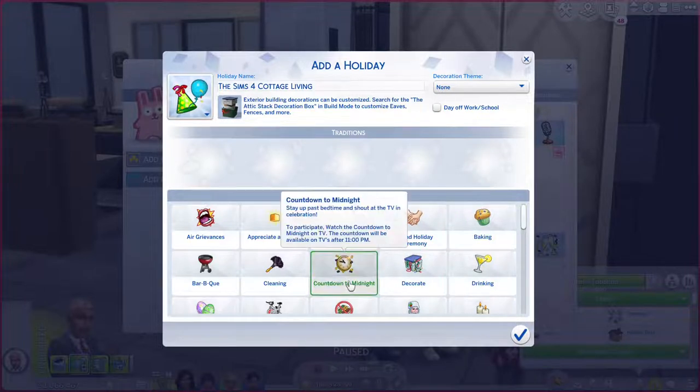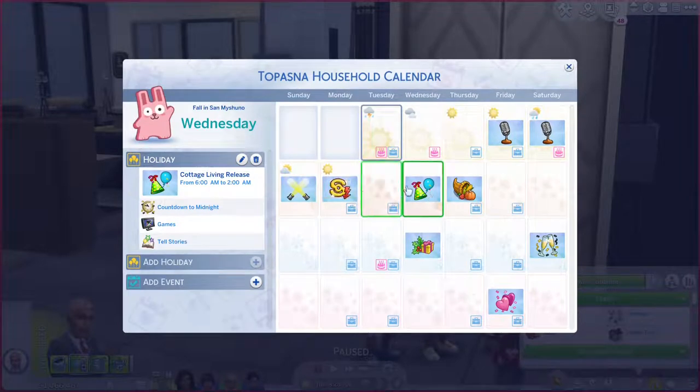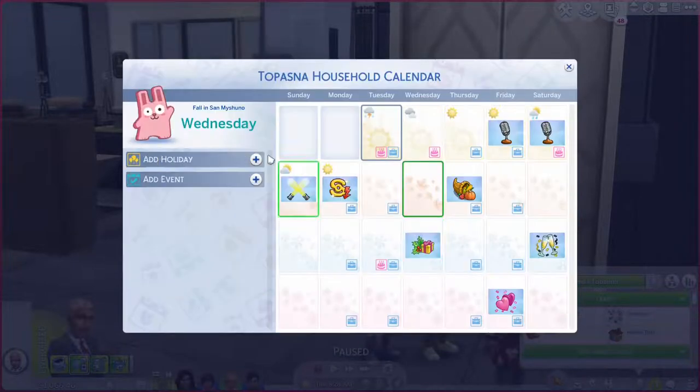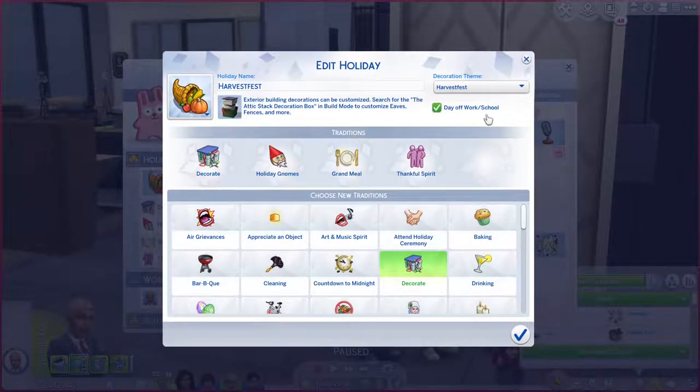Once a holiday is created, you do have some flexibility in terms of editing or deleting the holiday, and it will show up on the family calendar. In addition to being able to edit holidays that you create, you also have the option to edit pre-made holidays that came with The Seasons Expansion Pack, including Harvest Fest.